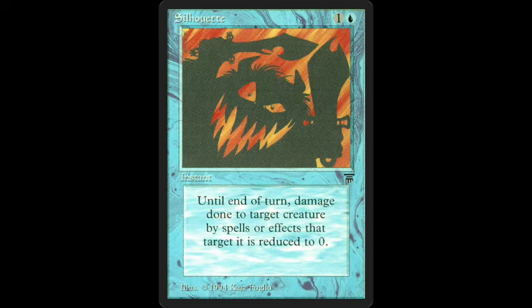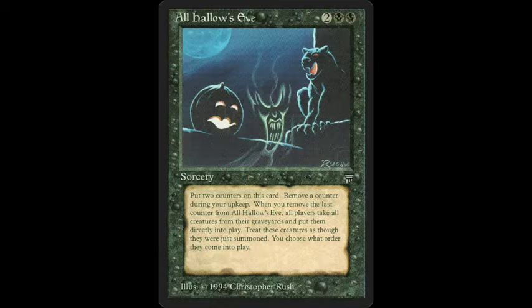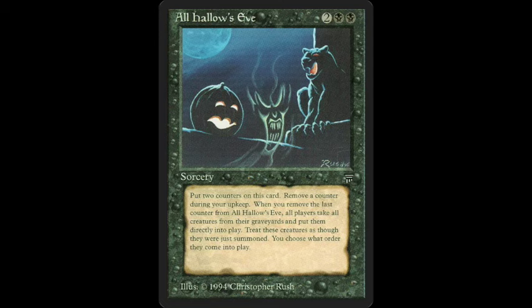On number 1 there's only one card you can put here, which is of course All Hallows' Eve. The name fits, the art fits, what it does fits, and the artist is a legend in old school Magic — Christopher Rush. It reads: put two counters on this card; remove a counter during your upkeep; when you remove the last counter from All Hallows' Eve, all players take all creatures from their graveyards and put them directly into play — treat these creatures as though they were just summoned. The number one spot was the easiest choice to make in this list.